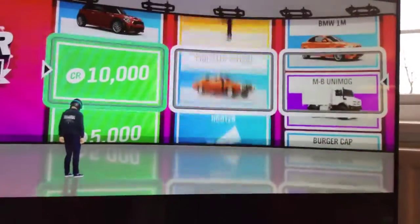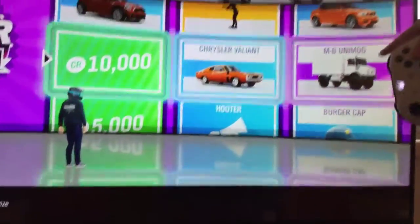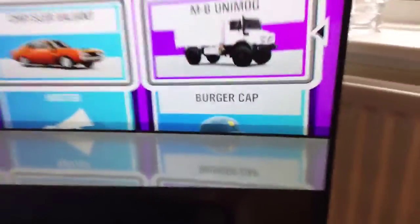10k. Yay. The robot — Uniborg. Uniborg's got the robot. The burger cab. It's actually a thing called a burger cab. That makes sense. So we've got the Uniborg and the 10k.